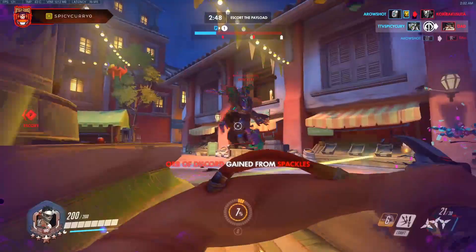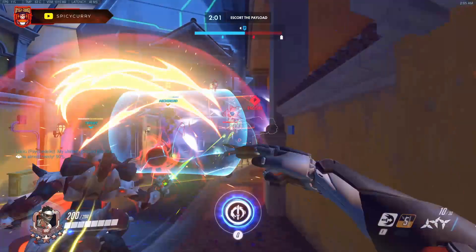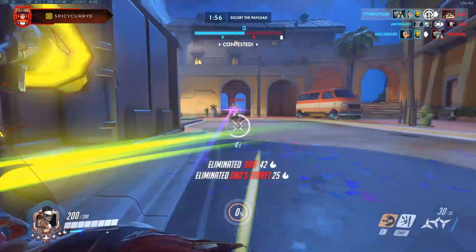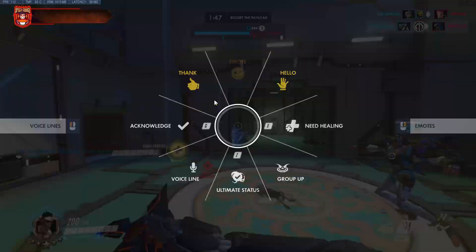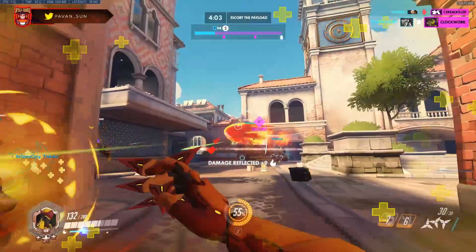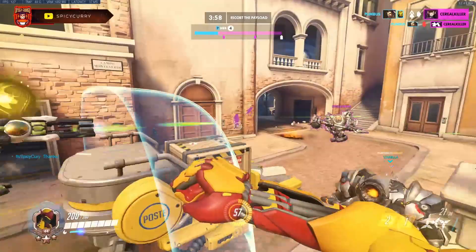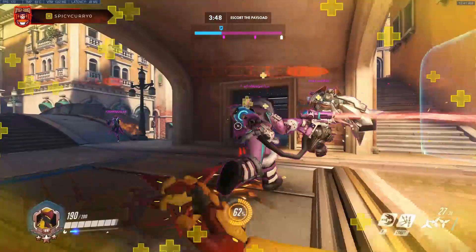For example, you're firing shurikens into the choke and some hit the enemy Ana. Without heals available she's going to use her grenade. Then if her Reinhardt gets in trouble she won't have that grenade to heal him quickly, so she'll nano him instead. Just by landing a couple shurikens on the enemy Ana, you've indirectly given your whole team an ult advantage in the team fight. This is also where peeling for your healers comes in.